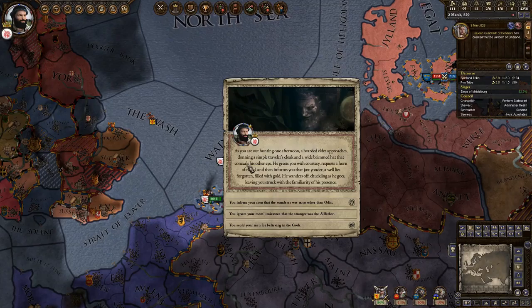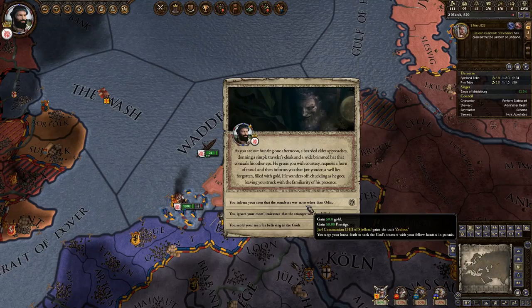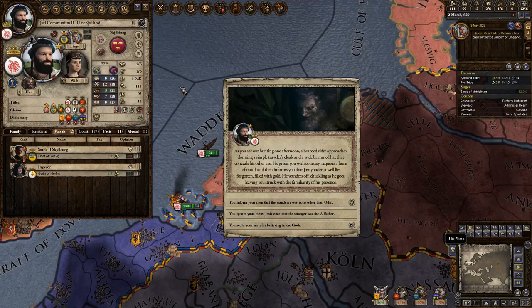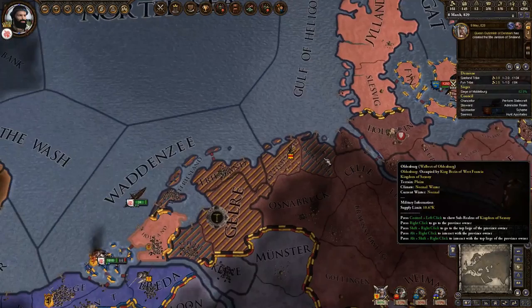As I was out hunting, a bearded elder approached donning a simple traveler's cloak. I know what this man is - I could say that was Odin. I could become zealous. Let's see - zealous helps marshal and church opinion. I'll do it, if only for the prestige. I realize now I just lost all that prestige that I was building up with my previous king. I still have no idea how he ended up a mangled mess.